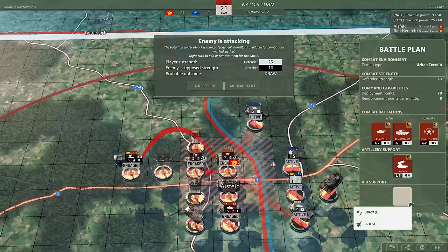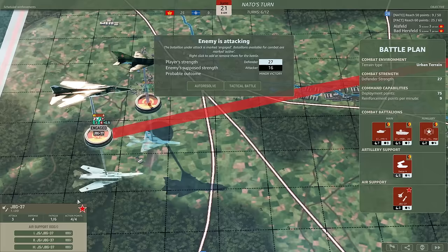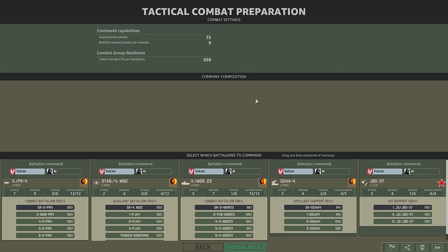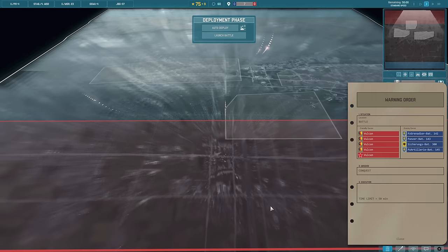We'll use the rocket artillery because we're not bringing in the pioneers. If I was bringing in the pioneers instead of the leader unit, then we would use the other artillery. For air support we do kind of want to go all in here, so we'll bring in the JBGs - these are the guys with 23mm cannons that have AT, so they will be really useful for popping those Leopards. Technically this is only a minor victory, but they have 27 strength. We'll do a tactical battle and jump right in.